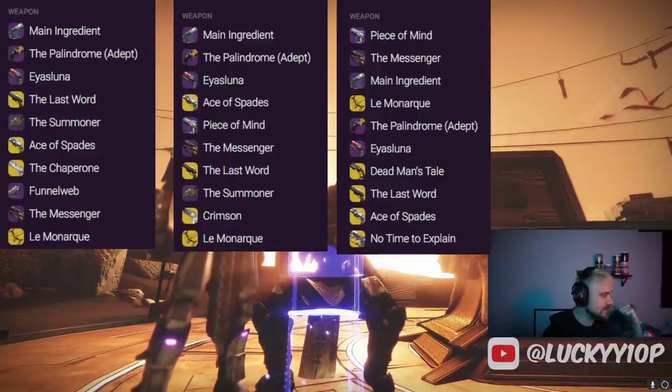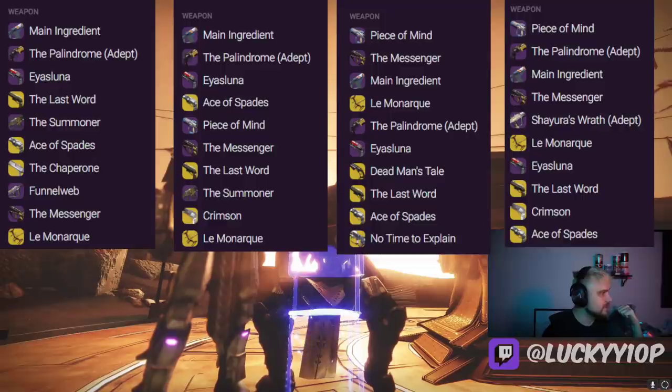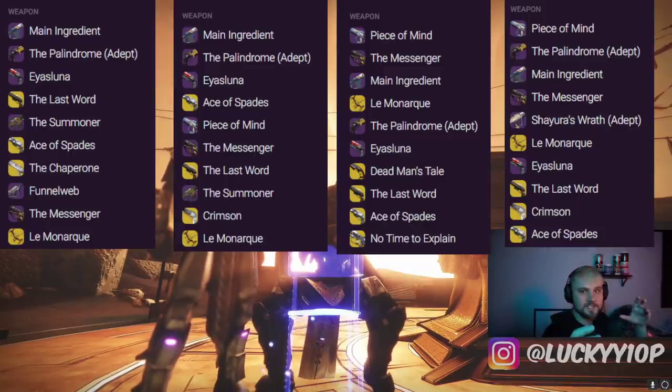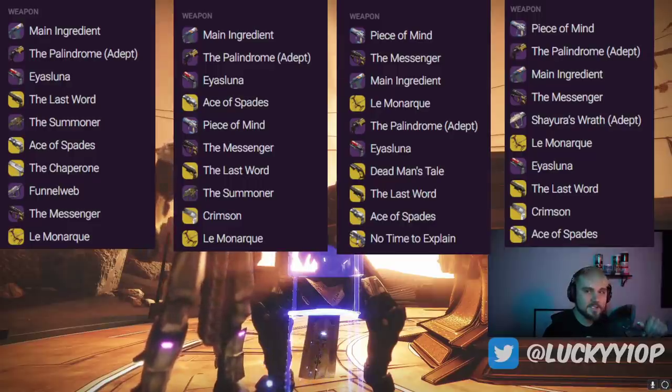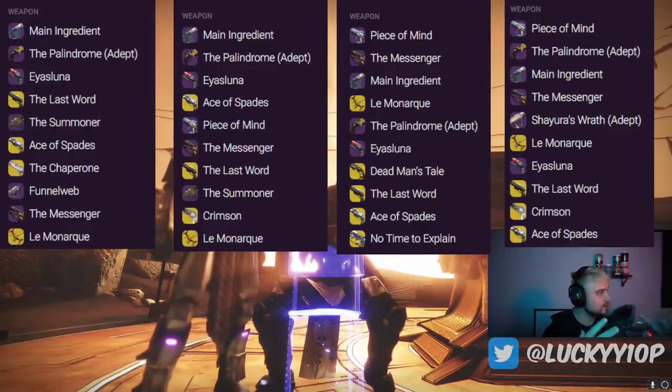Now last week's Trials on Burnout — the remake of Burning Shrine from D1 — and it's not nearly as big as Midtown. Still, Peace of Mind is the number one primary ammo weapon used. Personally I was using a 120 RPM hand cannon for the range advantage when shooting toward mid on the sides, and I made a video on True Prophecy as a kind of hidden meta — it's not in the top 10.